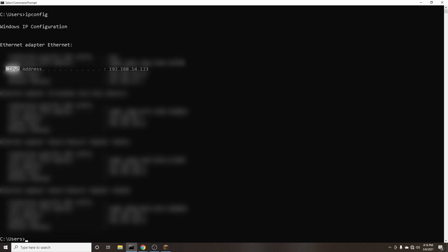Go over to your Windows command prompt. You can do this by going down here and typing in cmd. Once this is open, you can type in ipconfig. The number after IPv4 address is a number that you're going to want to make sure that you remember and tell your friend.